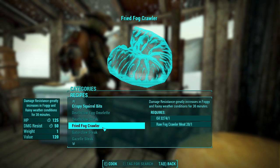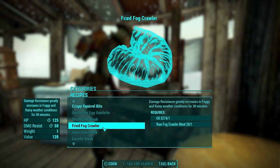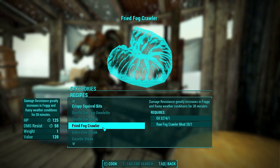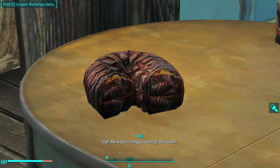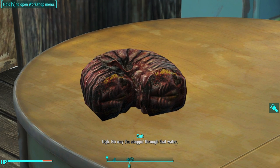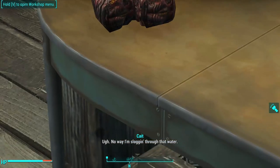Next on to roasts. First up is the fried fog crawler: damage resistance greatly increases in foggy and rainy weather conditions for 30 minutes — fantastic if you plan to spend a lot of time in Far Harbor, probably better for lower levels. It heals 125 HP over time and grants damage resistance plus 50. When you look at it, it's reminiscent of those black sausage puddings from Scotland — basically coagulated blood wrapped in pig intestine.